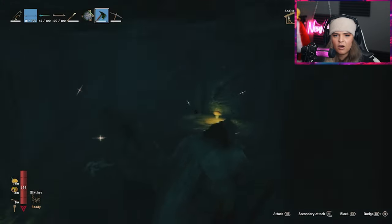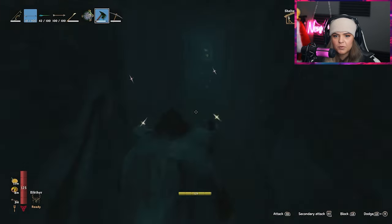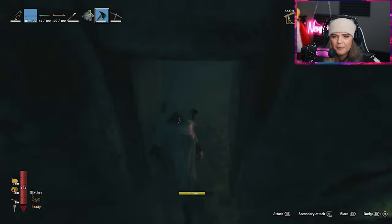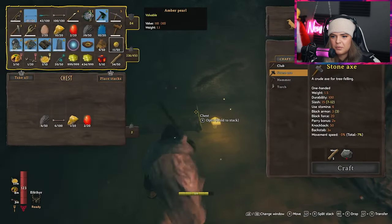I think the amber pearls should be enough — how much do they give me? 110? Oh yeah, easily. I easily have what I need. But if I'm already here, I might as well get the surtling cores that I need. You can't go wrong with more portal supplies, especially with the way that I spend portals. At the rate at which I make portals, I'm fast to spend portal material.